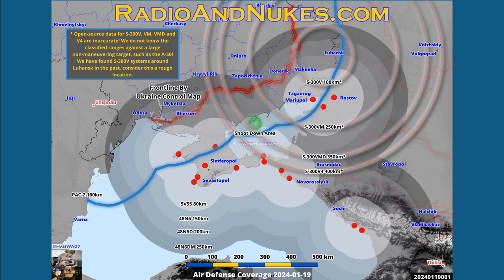We left Patriot off the map because it's been missing in action lately. After the strikes a couple of months ago they've been moving it around and we don't quite know where it's at. As you can see, they've got pretty good coverage there already. However, these are max range contours and for something lower in altitude the radar is not going to be able to see it at max range. But for this IL-22/A-50 incident, they were up high, so we can use these ranges fairly confidently from most of the sites.